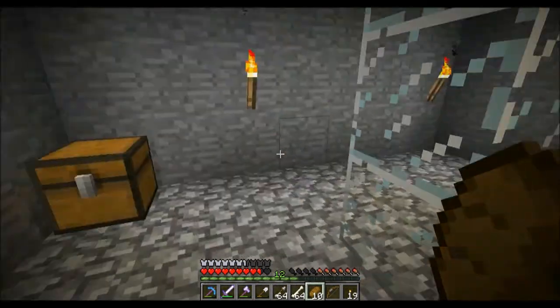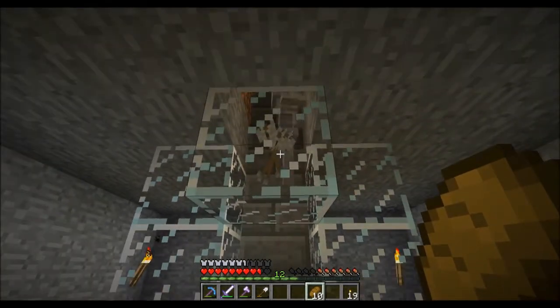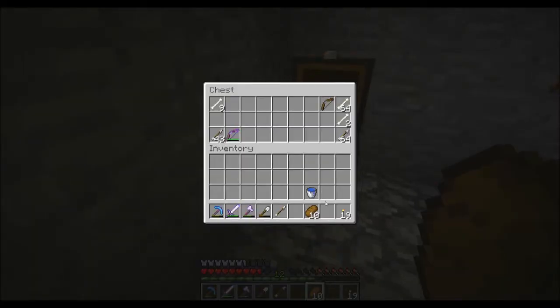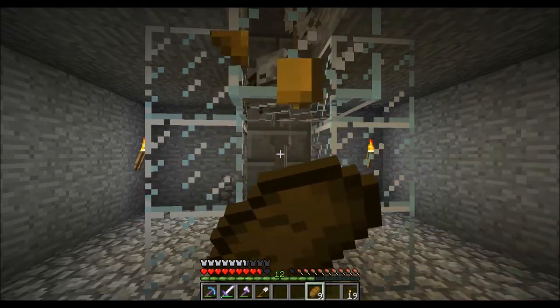So I'm level 12. Let's just go to this chest. I've got a whole stack of bones — plus 2. I've got a whole stack of arrows. And I've got a rare loot drop of another bow. There are a few arrows there as well. So for 7 minutes waiting, I've got all of this gear here. That's pretty good. The spawner seems to be working really, really effectively. I'm really happy with that.